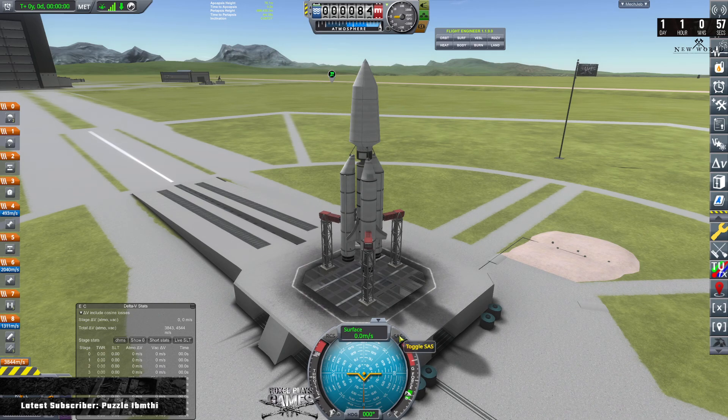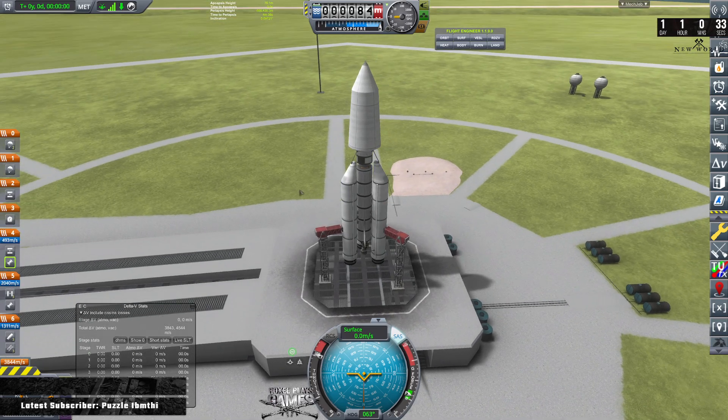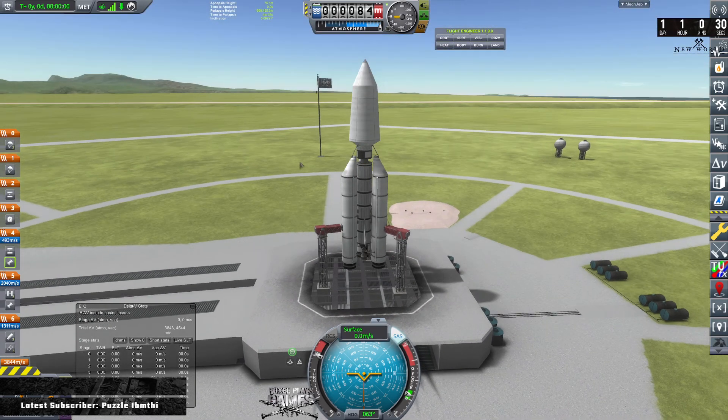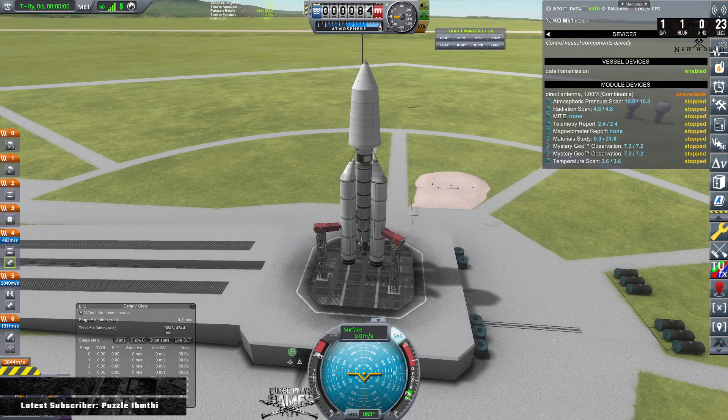Right, let's get SAS on, brought all the way up. I've just noticed my staging is completely messed up here, so let's get this all sorted out quickly. They're going to go first, then that's going to go — just double check, make sure that's all looking still fine. That's all looking good. Now we are going to be doing a normal orbit; I'm not too worried about getting it perfect, we are literally just going to be gathering some science. These instruments are all stopped at the moment — they don't need to be activated until we're in space, so there's no point turning them on and wasting battery power unnecessarily. Let's launch.